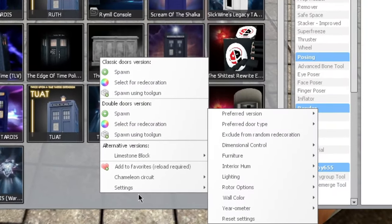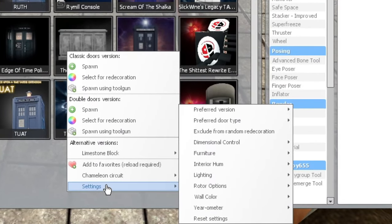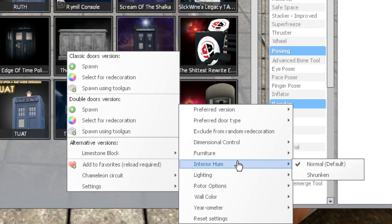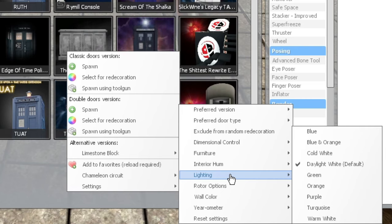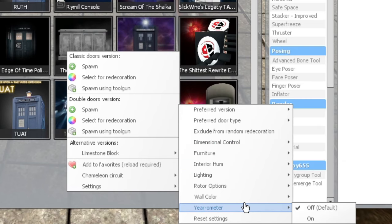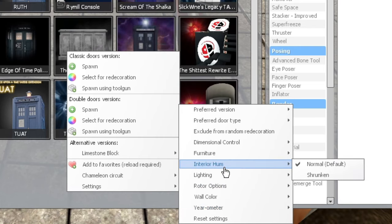If I just right-click the Monk's TARDIS and go to settings, you can see about nine different options, and a lot of these expand so you can customise even further. You can customise quite big things like the wall colour as well as the lighting colour, but also some really small details, like toggling on and off the dimensional control and the gyro meter, and then even changing the interior hum. There's so much more here, but it's just better to show you all these options.